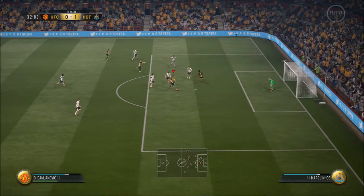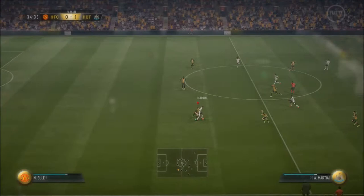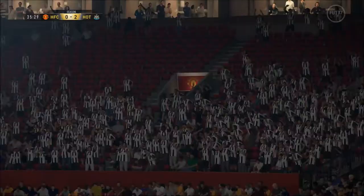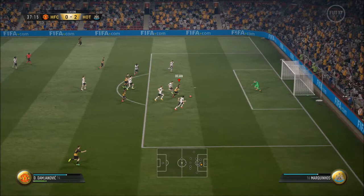Damnjanović — lovely, straight at the keeper. What are you doing? And Adriano's offside. He should have definitely put that away — he was one on one with about a foot of the keeper. Oh — Martial scores again. I'm getting done over here, playing so well and just can't score. Then Damnjanović — yes! He's got one back with an instant reply.